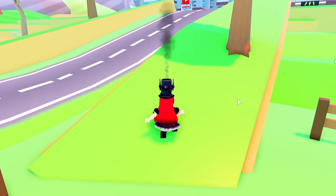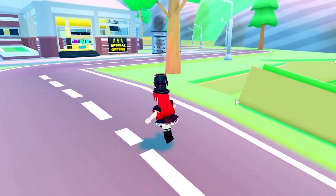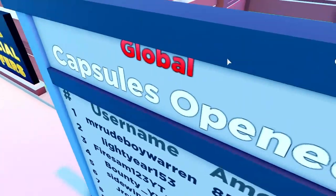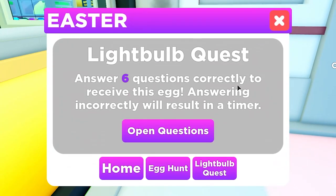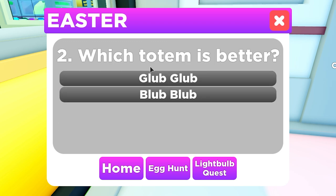I'm not quite sure where all the eggs are, but I know the NPCs for the quests — two of them are at the mall. One of them should be around here on the outside somewhere. There he is! Let's see — this is the quest guy.